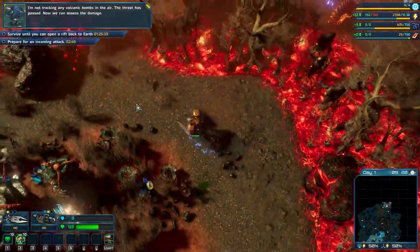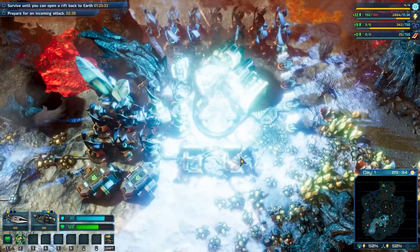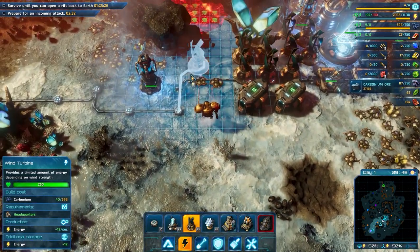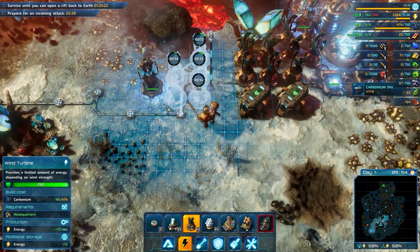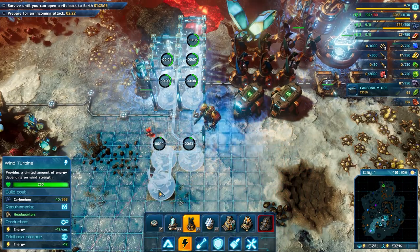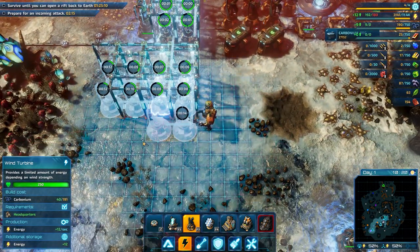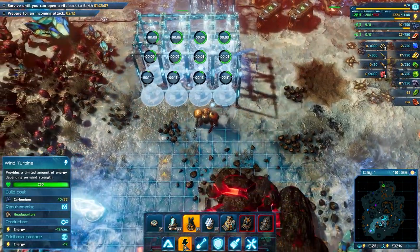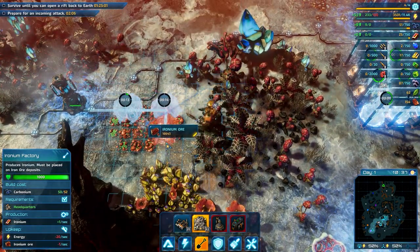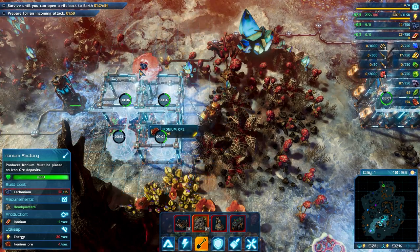I'm not tracking any volcanic bombs in the air. The threat has passed, now we can assess the damage. Now we can go back. We have 12 power so it's not enough. Wind turbines, although they generate less energy compared to the solar panels, I think they are more cost-effective carbonium-wise.